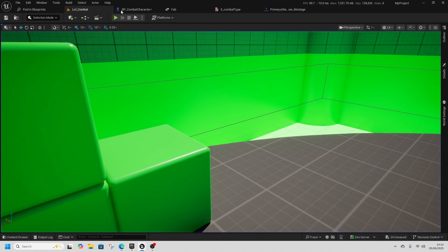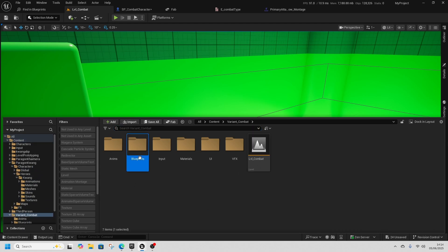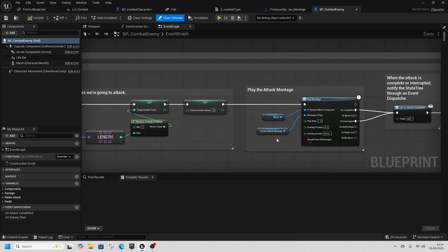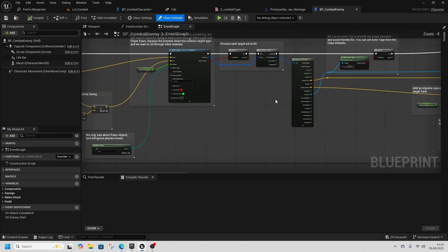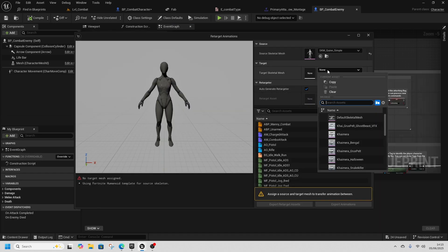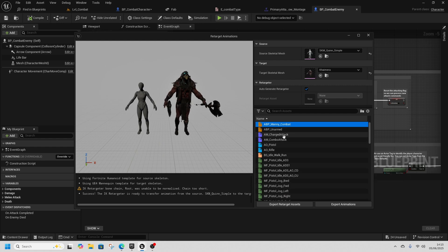We can change the enemy character too. Go to Content > Variant Combat > Blueprints > AI > BP Enemy. The enemy has the same combo attack system. Grab the Combo Attack, right-click to retarget it with a new Paragon character, and retarget Manny Combat's combo attack — then export those animations.